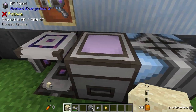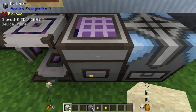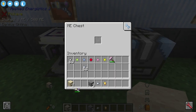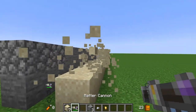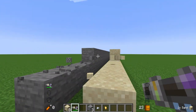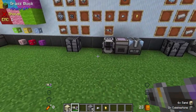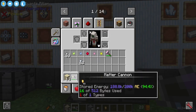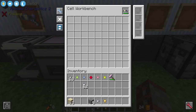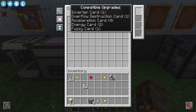Gold seems to be the most powerful ammo — it does up to 10 hearts of damage when shooting mobs, and with gold loaded it breaks up to six blocks on soft material and four on hard material, so it's very good for mining. For upgrades you use a cell workbench — place the cannon inside and it shows all the different upgrade cards you can install.